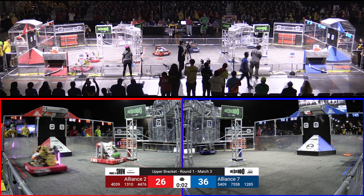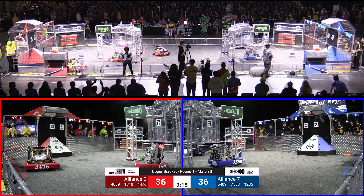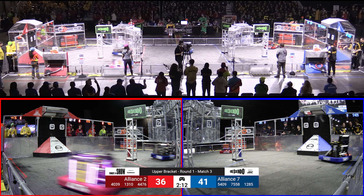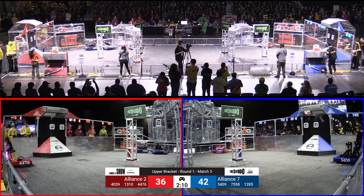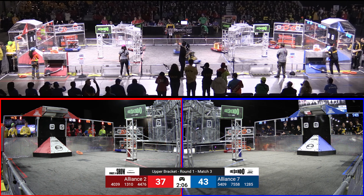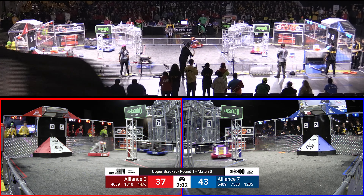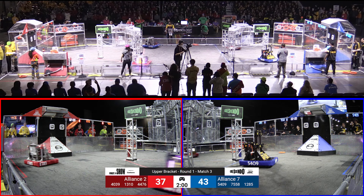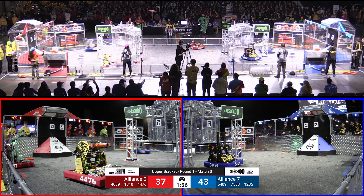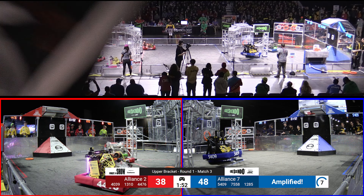The scores are tallying up and they are leaving out here on the field. There goes the buzzer and we've got a wave of blue combining with red, which makes purple. 44-76, known as the Waffles, come out strong away from that amped up area. 54-09, the Blue Robot, does the same — picks up one of the notes and rushes back to their side. 13-10, RunnyMade Robotics, uses that pick-it-up mechanism and rolls it in.